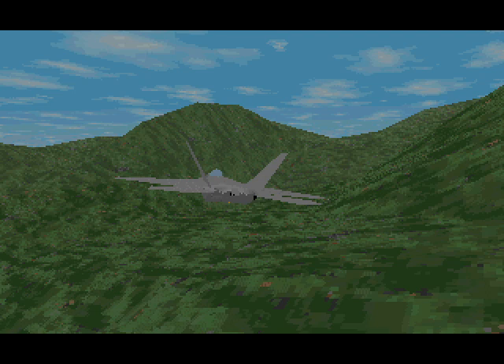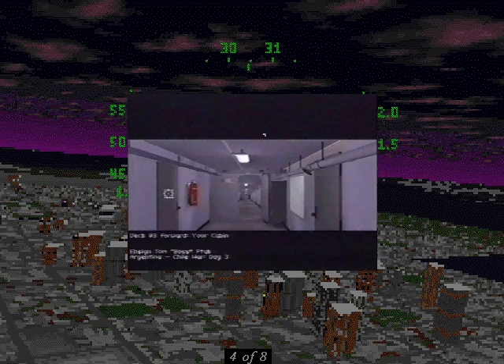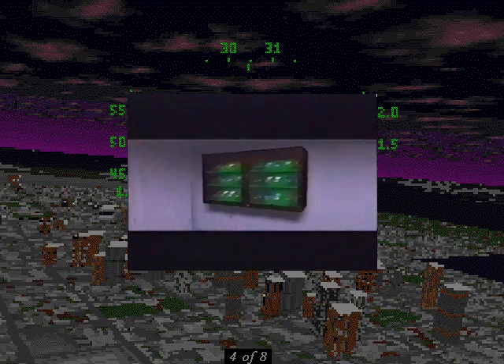Thousands of square miles are correctly recreated and accessed from the CD during the Jet Fighter 3 scenarios. The techies at Mission Studios made sure that there's none of that annoying pausing that often comes with loading from the CD. The carrier on which the player is stationed, the UNS Peacekeeper, is actually a 3D interactive environment that the player can explore.